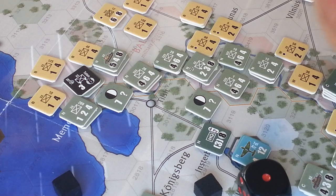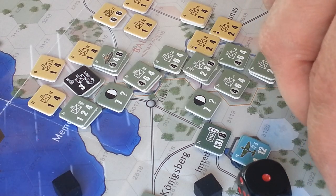This guy can retreat to here or here — he can go 1, 2 this way. He can't retreat here because it's controlled by the enemy. Okay, then move in.